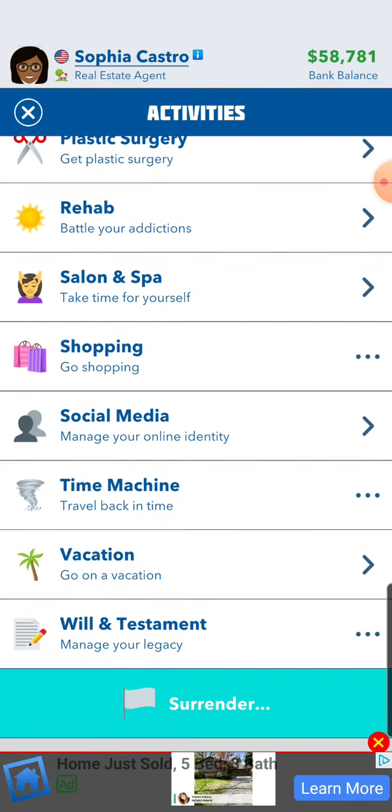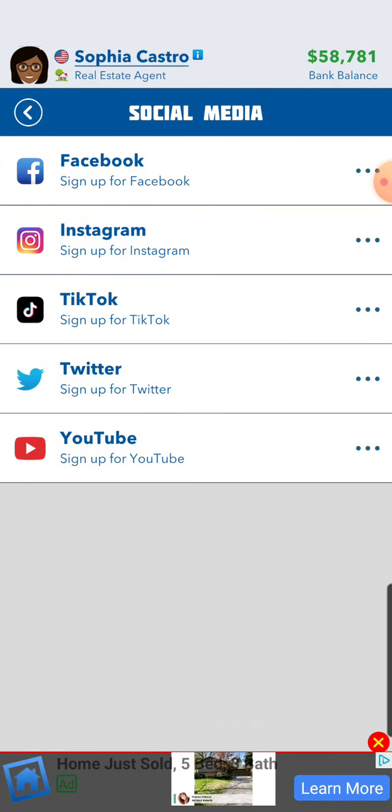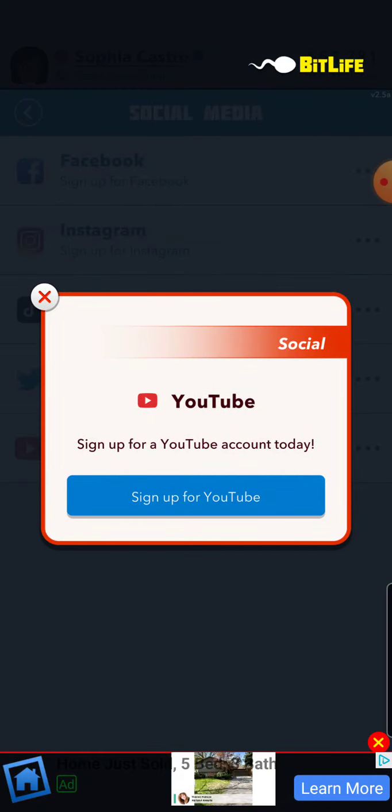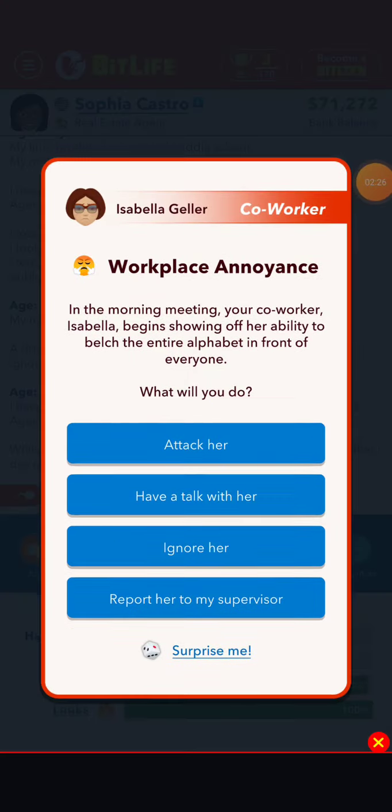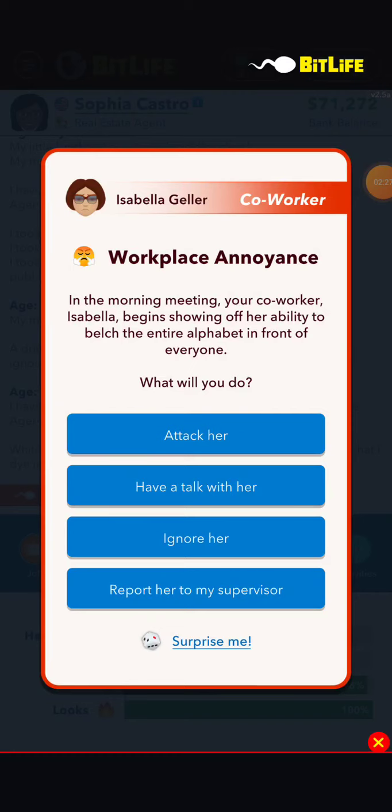Okay, let's check social media. Let's go to FeedTube. Wait a second, let me do this. Okay, in the morning reading — your co-worker Isabella begins showing off her ability. Let's talk with her.